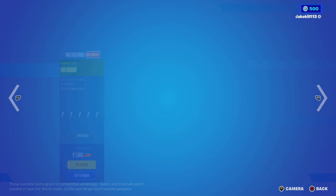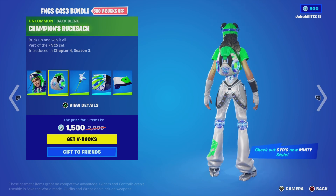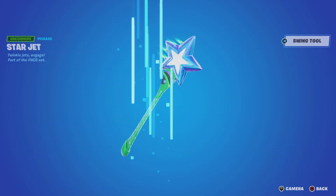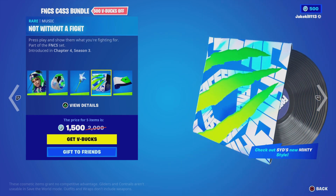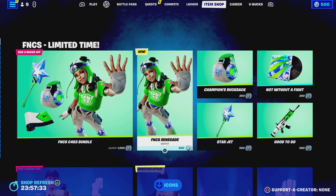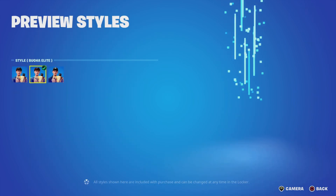So yeah, we've got the FNCS Chapter Four Season Three bundle. We've got the FNCS Renegade with Battling Champions rucksack, the Starjet pickaxe, and the 'Not Without a Fight' music.